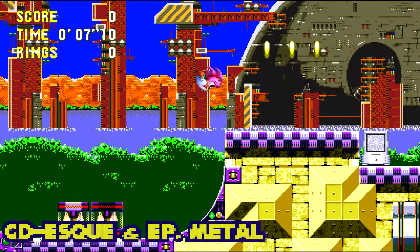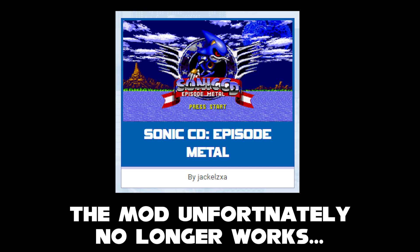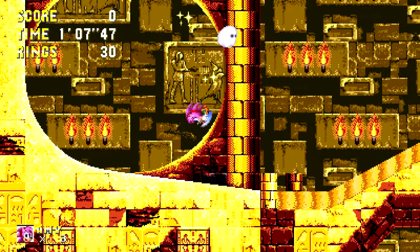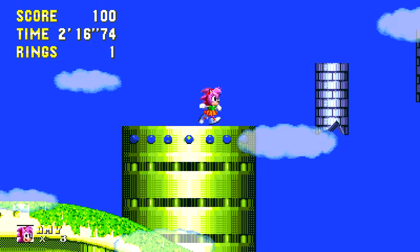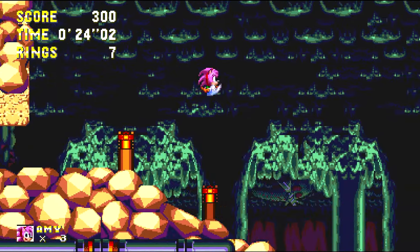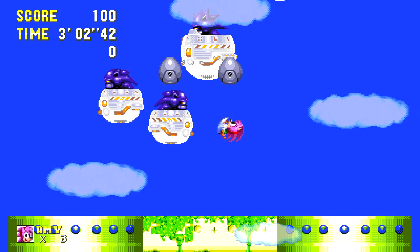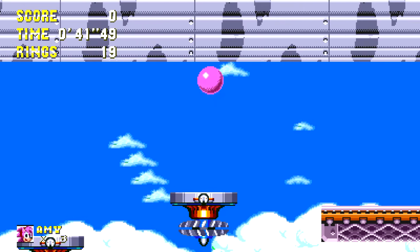Next up, we come to the CD-esque and CD Episode Metal movesets. You may already know Episode Metal from their entry in SHC 2021. Both movesets feature an accurate recreation of the spin dash from Sonic CD. Both movesets also feature a double jump. With the Episode Metal moveset, Amy gets the Rosie Pop, a much weaker and vulnerable double jump. Whereas with CD-esque, you get the standard normal double jump as you would expect. If you're having trouble with the Rosie Pop, consider switching!